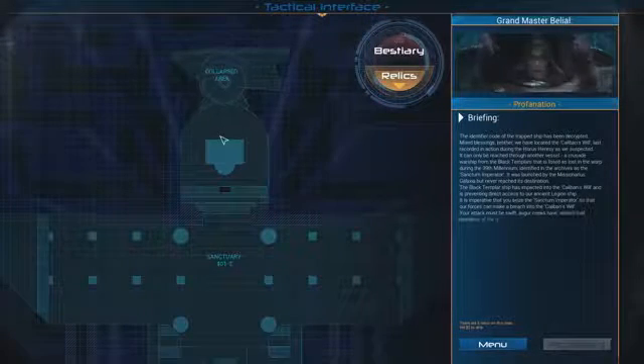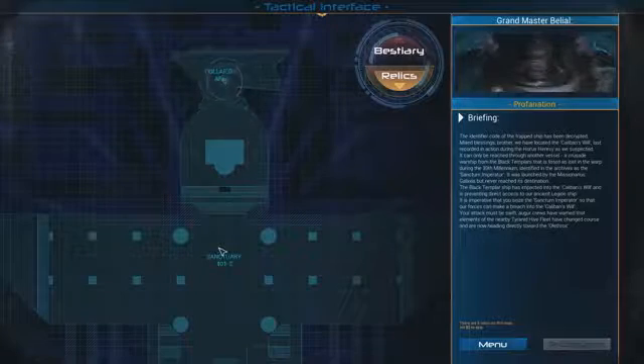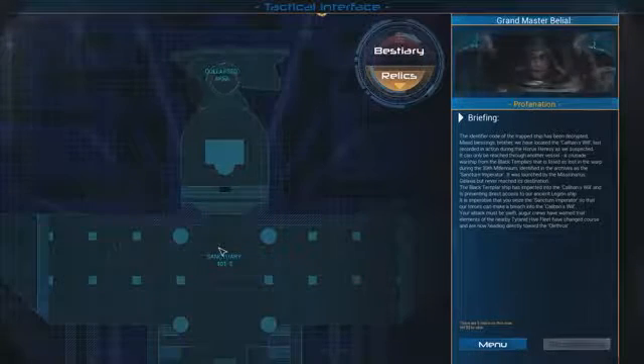It is imperative that you seize the Sanctum Imperator so that our forces can make a breach into the Caliban's Will. Your attack must be swift. Auga crews have warned that elements of the nearby Tyranid Highfleet have changed course and are now heading directly toward the Alethros.